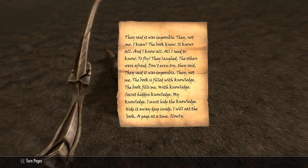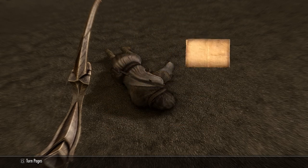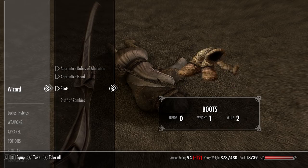'They said it was impossible — they, not me. I knew. The book knew. It knows all and I know all I need to know to fly. They laughed. The others were afraid. Don't even try, they said. The book is filled with knowledge — the book fills me with knowledge. Secrets, hidden knowledge, my knowledge. I must hide the knowledge, hide it away deep inside. I will eat the book a page at a time, slowly.' Yep — definitely a madman.